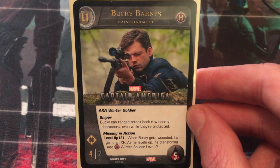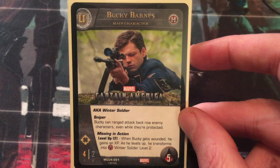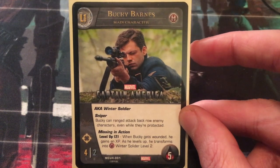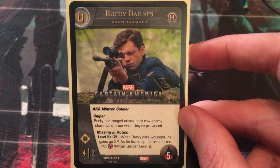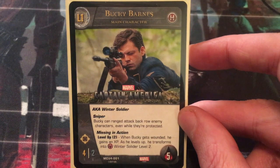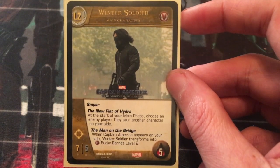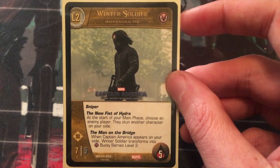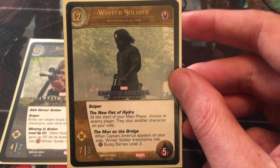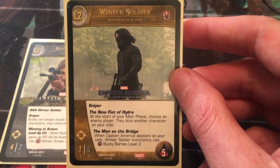As he levels up, he transforms into Villain's Winter Soldier level 2. So he's starting out as a hero, but he'll transform into the Villain's Winter Soldier. The thing about this level up condition is that it's going to happen whether your opponent wants it or not. They've got to wound you to win the game, and so you're just automatically going to level up once you get 2 wounds. The longer you can put that off, of course, the more advantage you gain. But sooner or later you're going to transform into Winter Soldier level 2. Now he's a villain and he's got 7 attack and 5 defense. He still has Sniper, so it's going to allow him to just keep on being the guy in your deck — having 7 attack, you can take on almost any main character without even having additional plot twists in your hand.